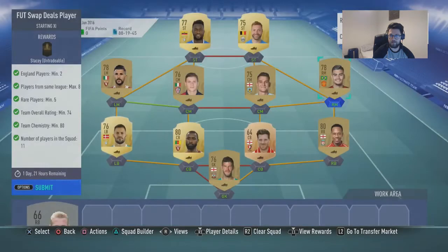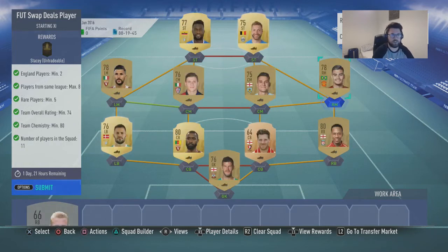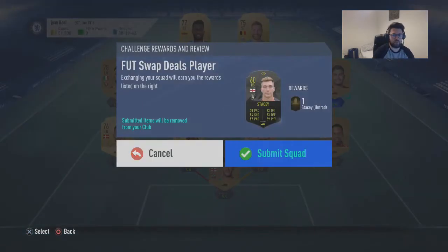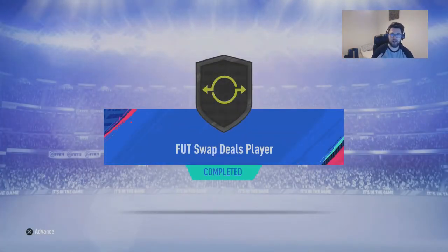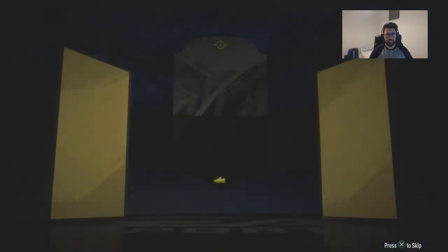You've got a few English players in there as well to get the strong league. If you're worried about any of it, just go for a strong right mid there and you're absolutely fine. You've got 7 chem there and you'll be absolutely perfect. So we're going to submit this and you get the nice little Stacey player. Foot swap deals player — advance that, hit X again and then you get a nice little walk out for this one.